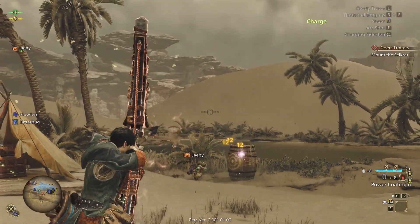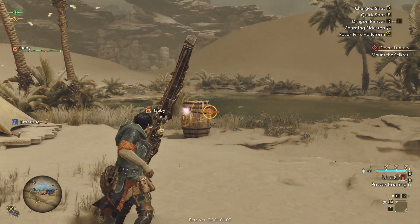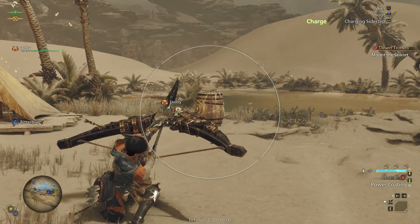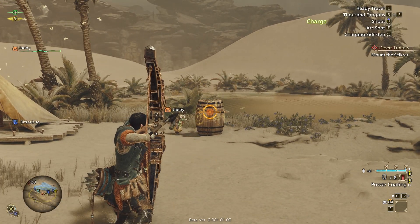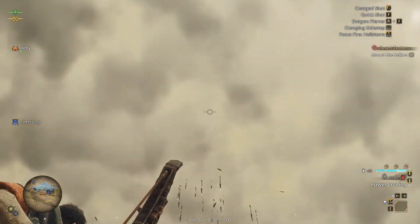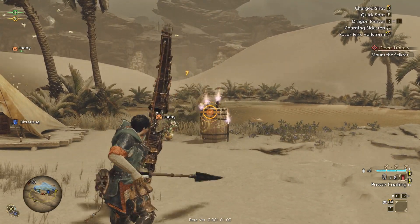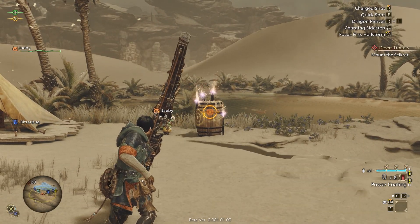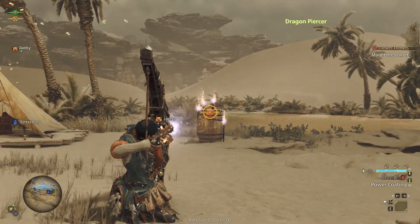The charging shots still work and the weapon mappings are all still there - we can charge our shot, ready tracer, right click. Quick shot is just F. Shift for focus fire. There are arc shots with E - the arc shot looks good. There are these weird projectiles that look like detonator bows - can I detonate them? Dragon Piercer is R and F, which is an awkward position for keyboard and mouse - I'm never gonna pull that off easily.